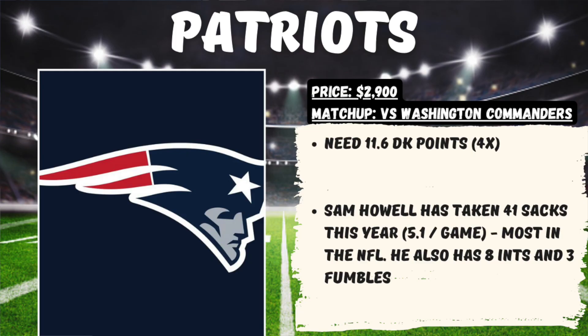A cheaper defense I like in the $2K range this week is the New England Patriots, priced at $2,900. Good matchup at home against the Washington Commanders, where we need 11.6 DraftKings points for them to hit 4x value. The Patriots will likely be a popular defense to target, but I do like the matchup against Sam Howell, who's taken 41 sacks this year — 5.1 per game, the most in the NFL. He's also had 11 turnovers with 8 interceptions and 3 fumbles.